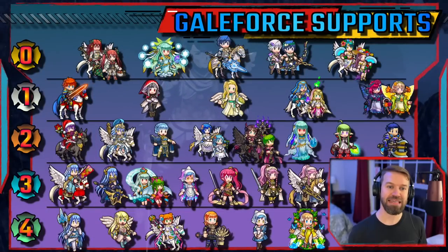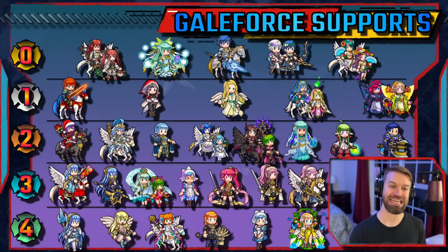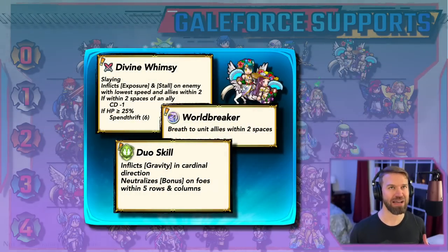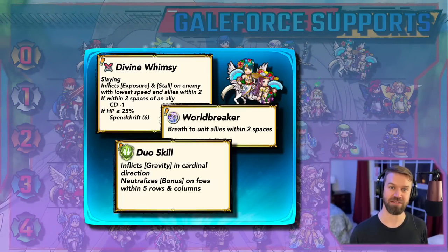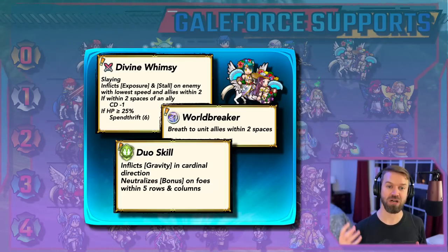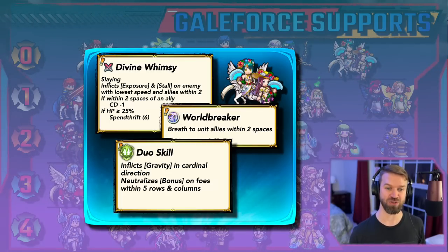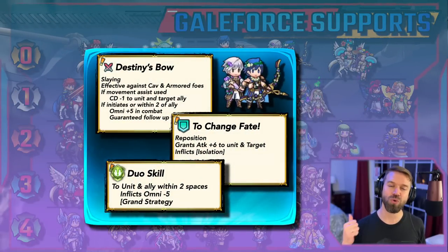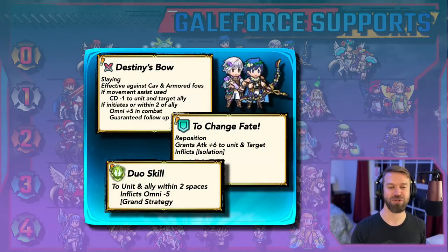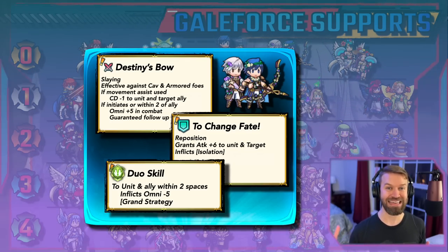Tier zero units significantly enhance an entire team. We have Duo Thor — she effectively deletes the action of some of the most powerful units in the game. Look at Brave Seliph for instance: limiting him to one movement is just clutch. She also adds true damage to the team and is a great cleanup unit. Then Duo Chrom: cooldown reduction, pseudo refresher, helps with mobility, and hits really hard. We have a clear in just a second where he is the carry. And Brave Chrom has all that but can also proc Galeforce.